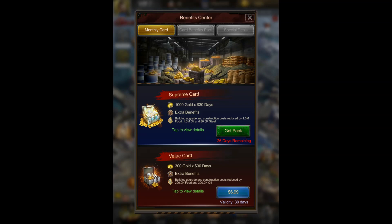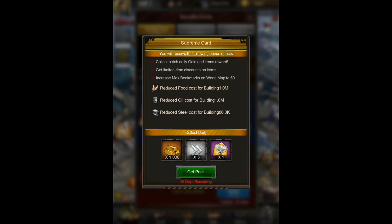It might seem like a lot of money in the beginning, but the Supreme card is totally worth it because you get a thousand gold for 30 days. In addition to that, you get a bunch of other benefits — limited time discounts on items, more bookmarks on the world map which is really good for keeping track of where your enemies are, and it also reduces the cost for buildings by a million food, a million oil, and 80,000 steel, which essentially means you can build resource buildings for free.